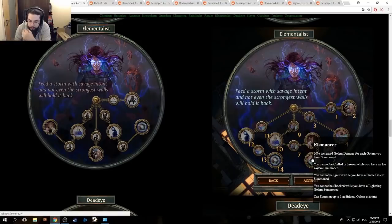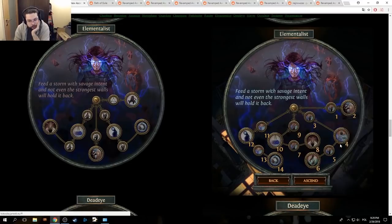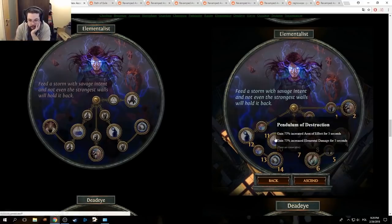I wonder if they have more stuff for minions, since they're actually making it the golem build. Dude, you can run so many golems now, it's pretty crazy. Makes a lot more sense to actually run golems for boss killing now. Gain 75% increased area of effect for 5 seconds, gain 75% increased elemental damage for 5 seconds — these are consecutive. Wow, that's a lot stronger than what it was before.